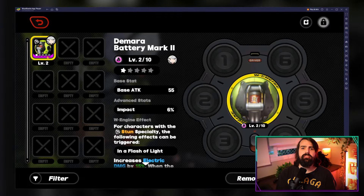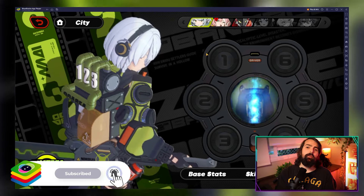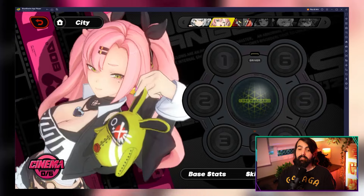First up, let's talk about W Engines. These are your primary weapons in Xenon Zone Zero, akin to swords in Genshin Impact or mechs in Honkai Star Rail. They not only boost your attacks, but also come with unique advanced stats and effects.